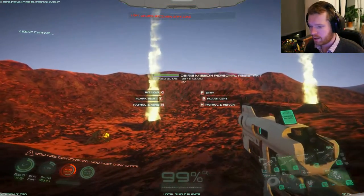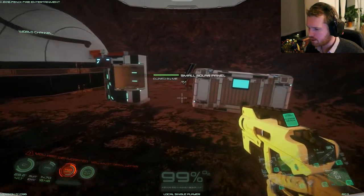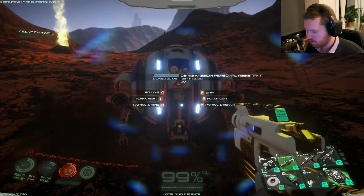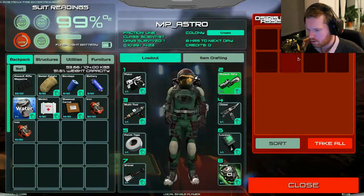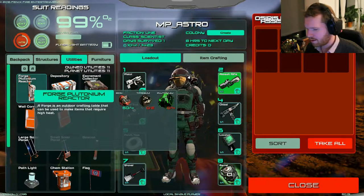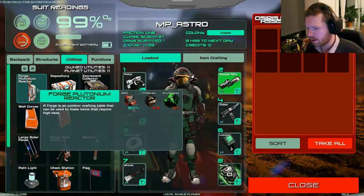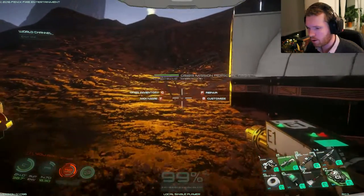Okay so here we are at the gas vents, and apparently I thought that I left some barrels out here last time, but clearly I didn't - and this guy's inventory is empty as well. That leaves me with two options: either I build a forge out here and build some new ones, which means I have to find titanium and plutonium, or I have to run back.